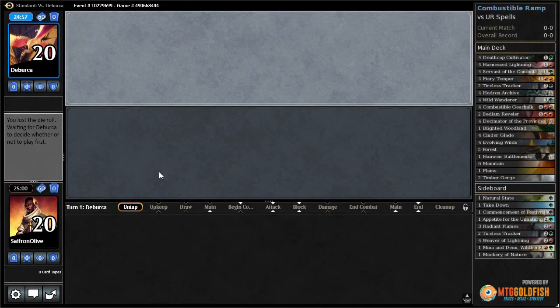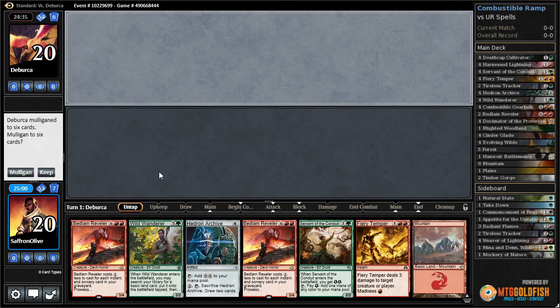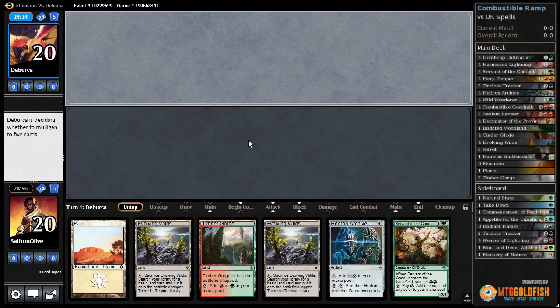All right, Budget Magic time - playing some Green-Red Ramp in Standard, Combustible Ramp that is Gearhulking our way through Kaladesh. We can't keep this hand, it does literally nothing. Bedlam Reveler looks so bad in hand, okay, mulligan - we'll try this, this could work.